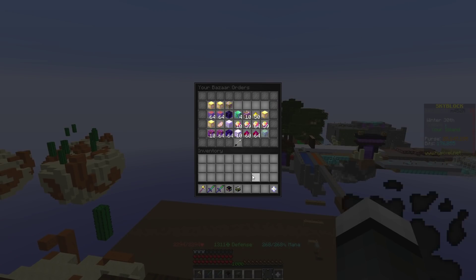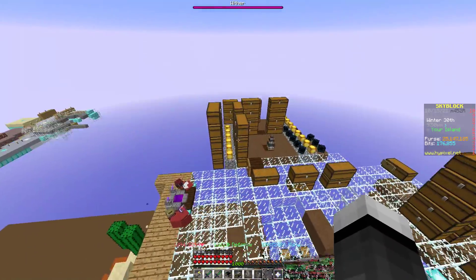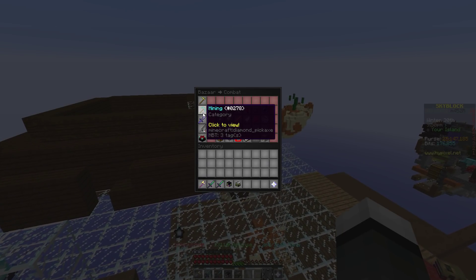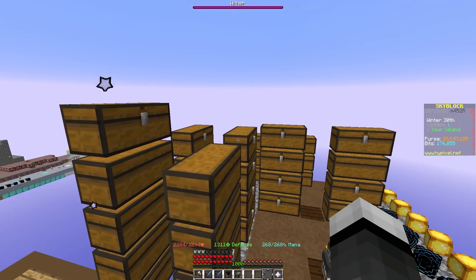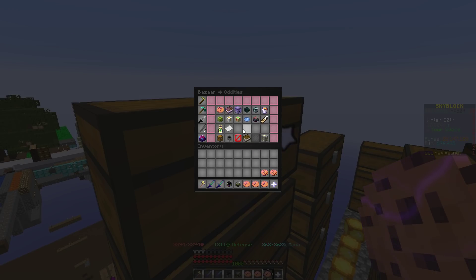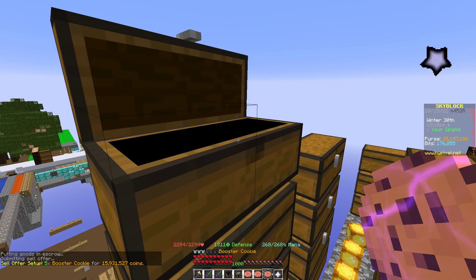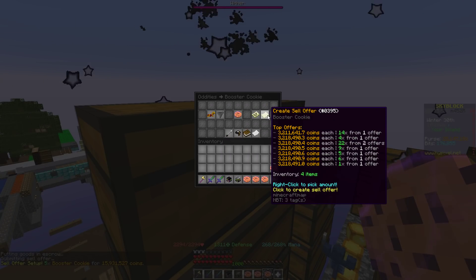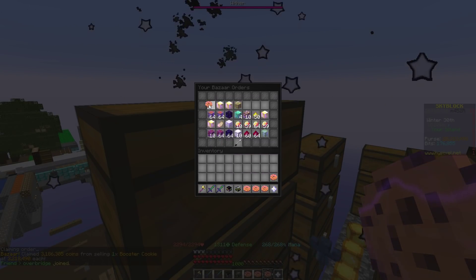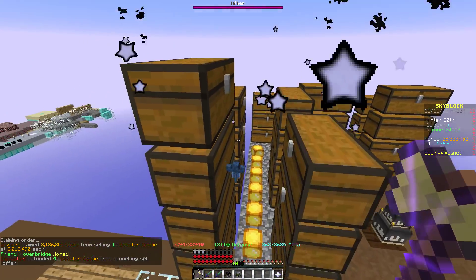The final thing is if I wanted to sell 70,000 acacia wood and I did actually have it in chests — like say I've got all these booster cookies and I want to sell them — there needs to be an add to order button. So let's just do a booster cookie example: I've got all these cookies and I make an order. And the next thing is there should be a way to add more to that order so that it's not limited to one inventory size, but then I can go to my orders and add more at that price. And I'm surprised one sold that quickly. But anyway, that would be the next big change.